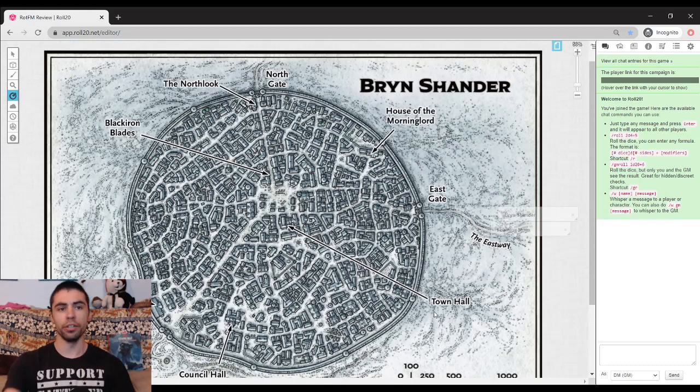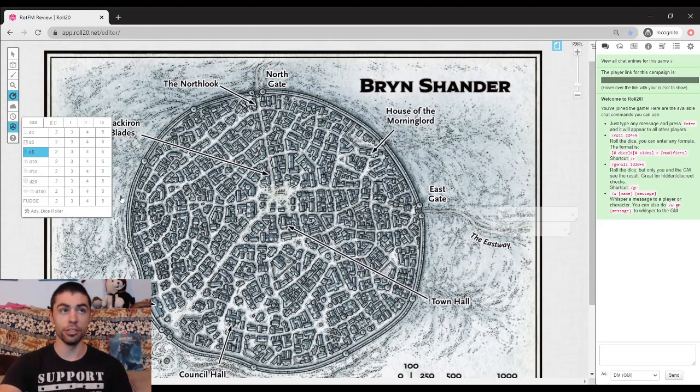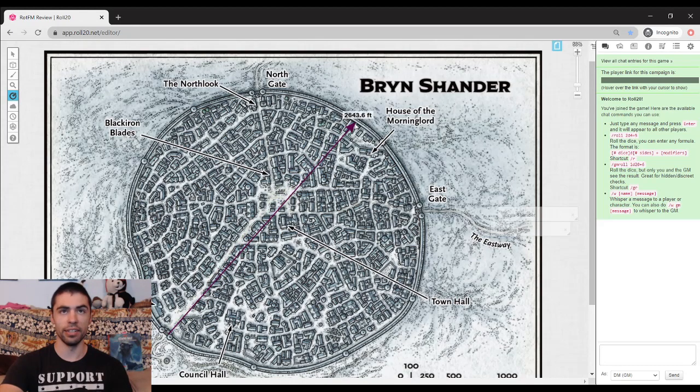Let's dive right into Bryn Shander. While Bryn Shander is the biggest out of all these cities, it's geographically very large — 2,800 feet in any direction. It's pretty freaking big. It's very condensed as well, a perfectly nice circle. That is almost as perfect a circle as you can get geographically. Pretty crazy.